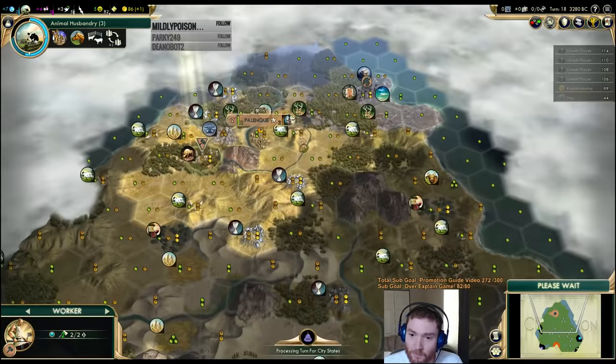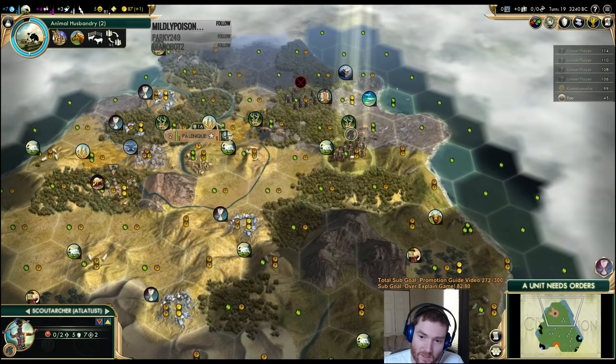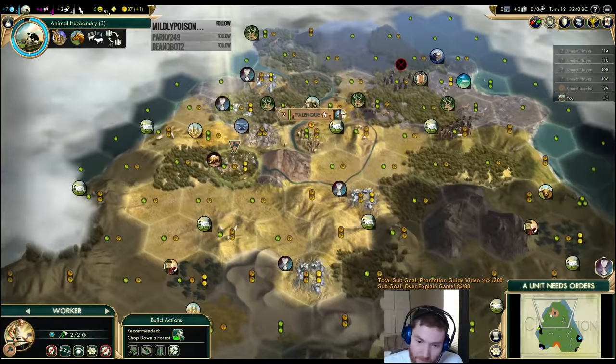I've got to keep an eye on this guy every single turn. The barbarian's being annoying. We can move to this hill — he can't get to us. What we want is for him to walk in range of our city so we can use the city shot to do damage with the archer, so I don't have to take a ton of damage. On his three-turn chop on standard.